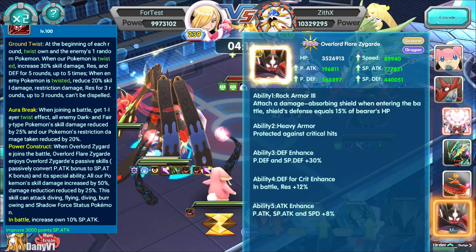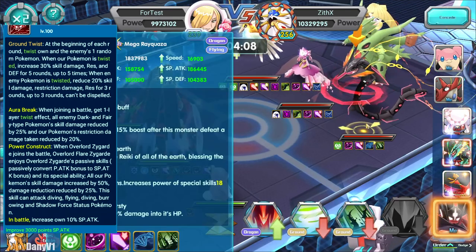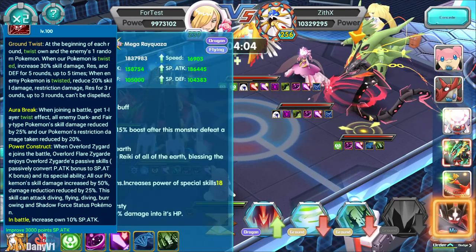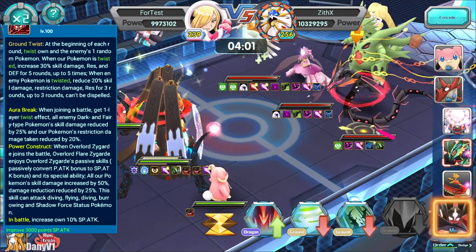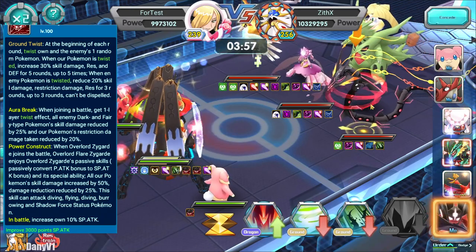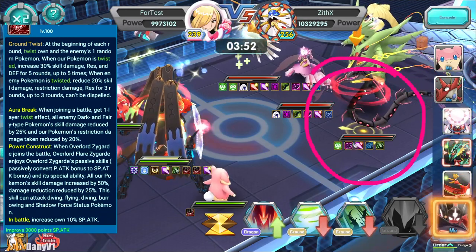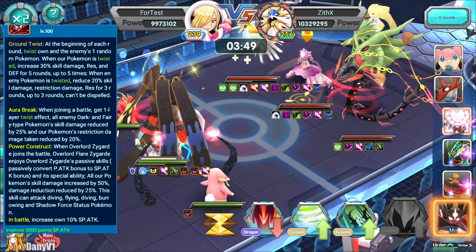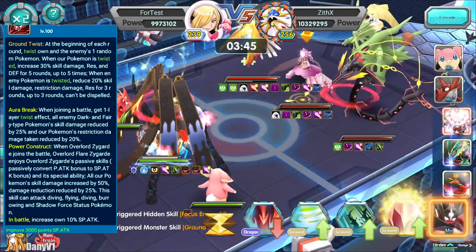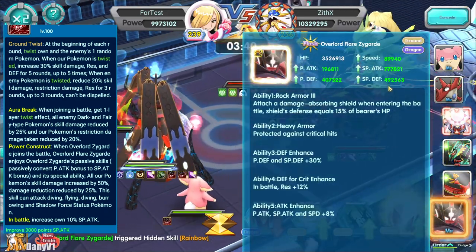When you have Twist on yourself, for each stack you get a 30% increase in skill damage, 30% resistance, and 30% defense increase for five rounds, up to five times. Right now I have around 440k special defense. For enemies marked with Twist, you reduce 20% skill damage, restriction damage, and resistance, up to three times for three rounds.